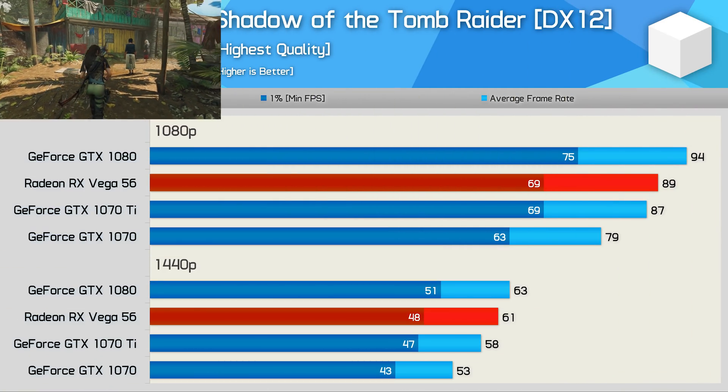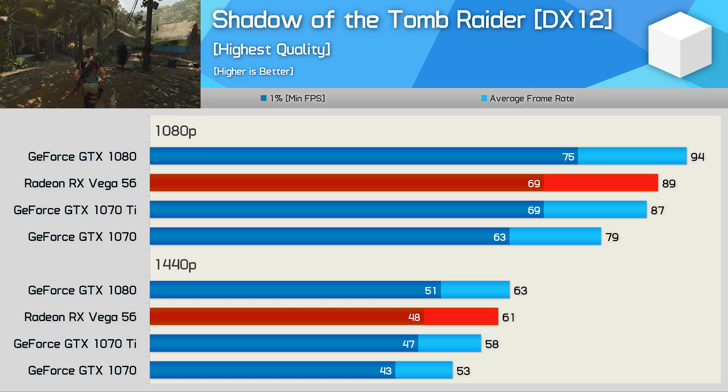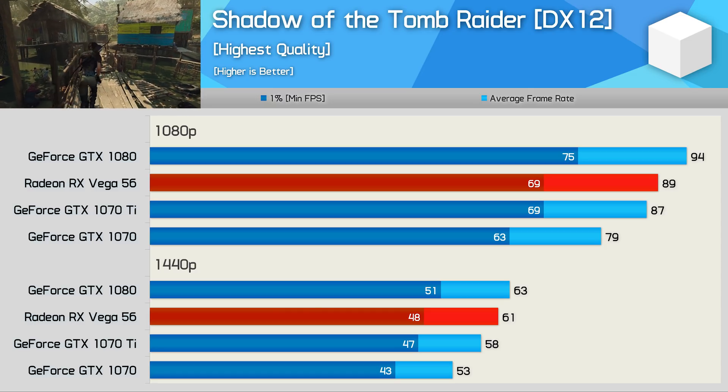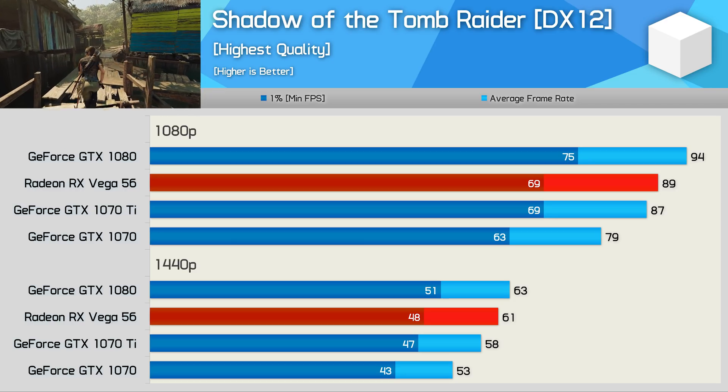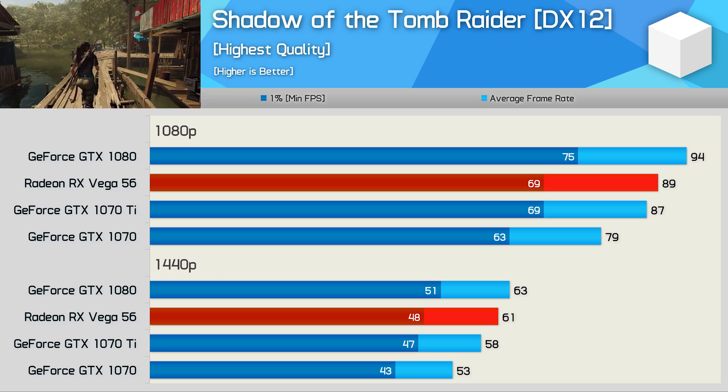Performance in Shadow of the Tomb Raider hasn't changed since our original testing, but that's good news for AMD as Vega 56 is just a few frames slower than the GTX 1080 and well ahead of the GTX 1070. It's certainly not a win over the 1080, but it's almost close enough to call a tie, at least at 1440p.